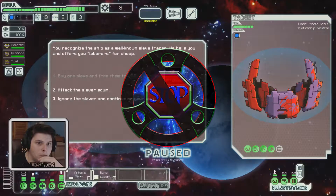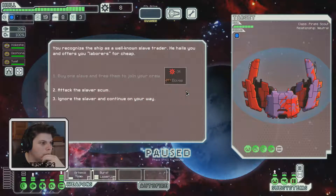We recognize the ship is a well-known slave trader. He hails us and offers laborers for cheap. We attack the slaver scum — let's free them!